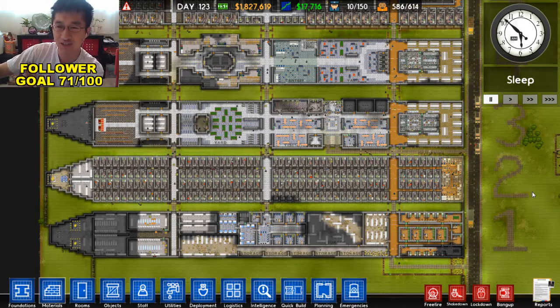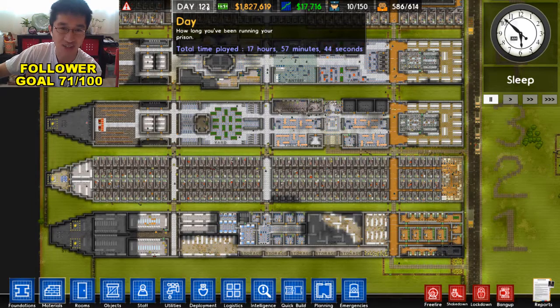Hi everyone, it's Blue for the Newbies here. I just want to put together a quick video this morning to show you guys our cruise ship prison. It is finally complete after 123 game days. Total time played: 18 hours of playtime to finish this prison.